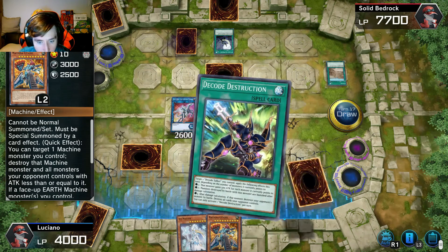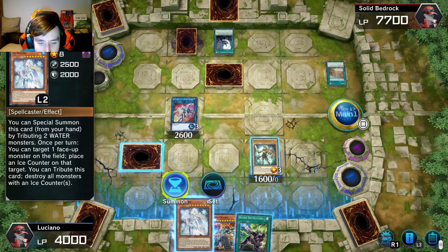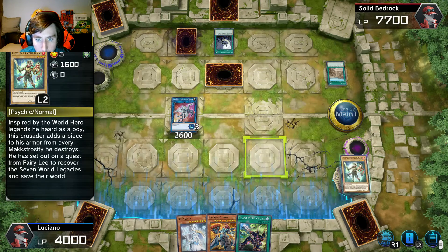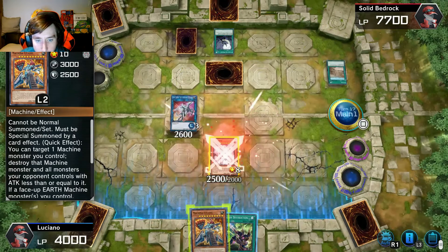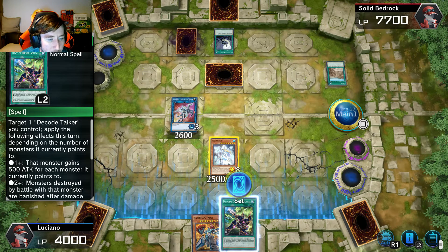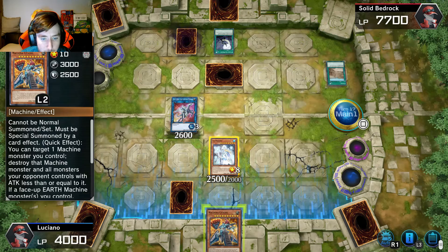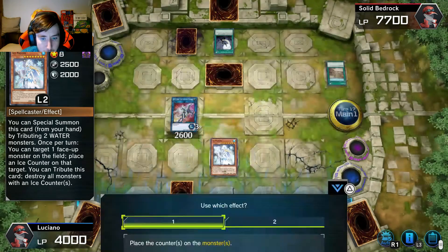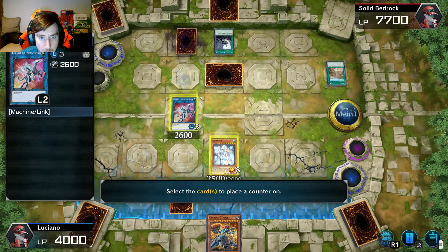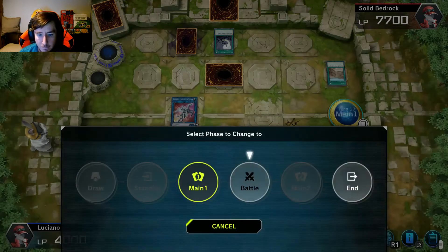It's a spell card. Okay, now this is where we're gonna do some damage. We're gonna special summon — target one, we're gonna get rid of this and get rid of you, and we're gonna put you out there. 2500. Target one Daki-Daki you control — apply the following effects this turn depending on the number. Let's get this guy into battle.